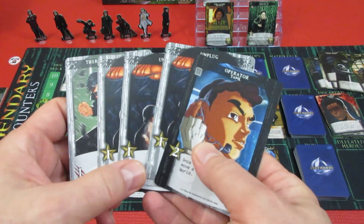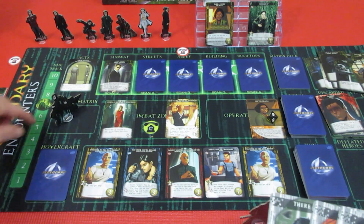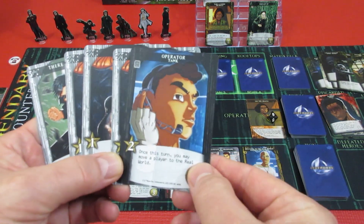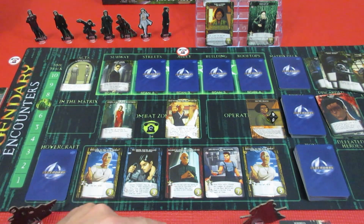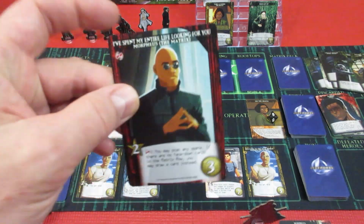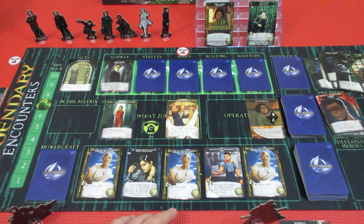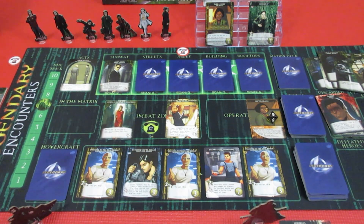He doesn't even have three attack. He's got five recruit — he will move himself to the real world using the Tank card: 'once per turn you may move a player to the real world.' With five recruit he will get three Morpheus cards and another. That's terrible — so he can't really do anything else. His Free Your Mind did nothing for him that time, and that's gonna be the end of Neo's turn.